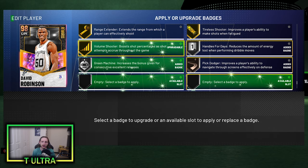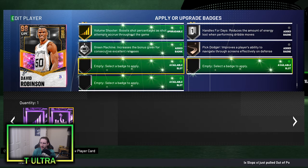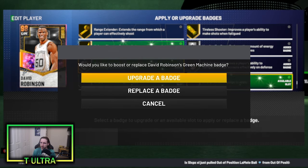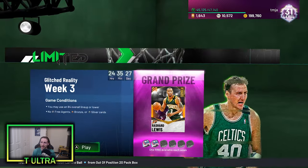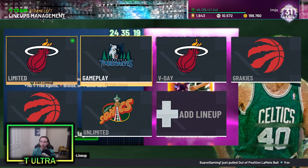Like I normally do, I'm just going to add another badge to this Galaxy Opal D-Rob. I might just upgrade this green machine to gold. There we go — he has gold green machine now. So without further ado, let's get into some games of limited. Remember we are looking for a ring on the boards and we're also going to be playing 12 games of limited to get that free Galaxy Opal Bradley Beal.